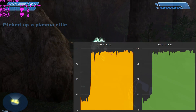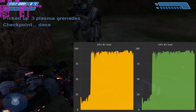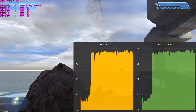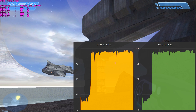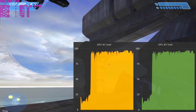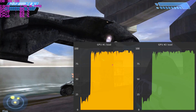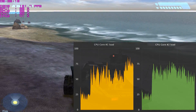Looking at the GPU load, the yellow graph represents the first graphics card and the green bar represents the second graphics card. We can see the load out of 100%. The first thing we can see straight away is that both GPUs are nicely loaded, so SLI is working really well - it's not one card working harder than the other. Both cards are pretty close to 100% load, so there's not much room left. Basically this is telling us that the graphics cards are holding back the system, so if you want more performance out of this game, you should be upgrading the graphics card.